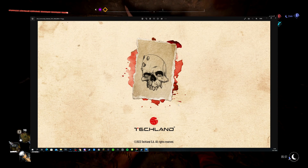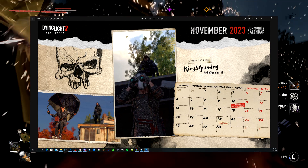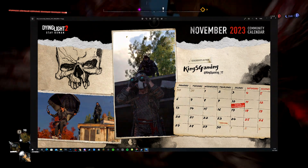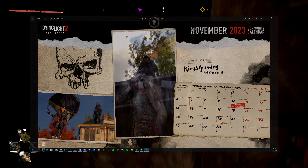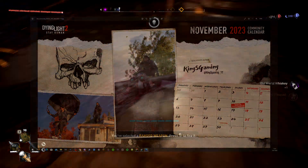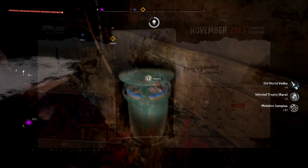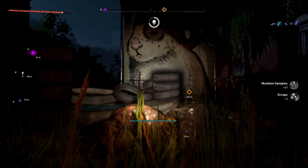You can download this now for free on techlandgg.com — I'll link it in the description. I'd love to thank Techland for including me in the official community calendar for 2023 — thank you so much, I really really appreciate it and I'm kind of proud. Anyway, go download the calendar for yourself. If you want more Dying Light content on this channel, tell me in the comments, and don't forget to subscribe and leave a like if you enjoyed. See you in the next one — take care, bye!